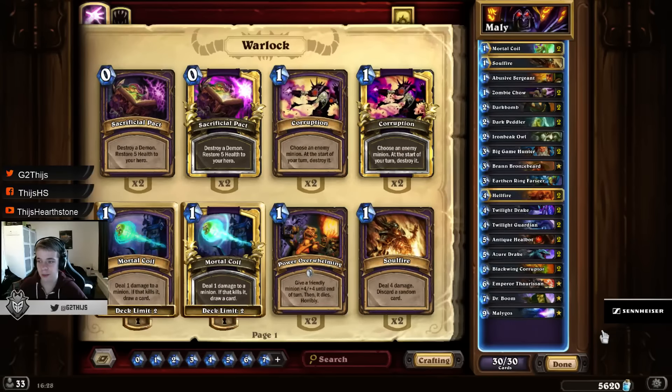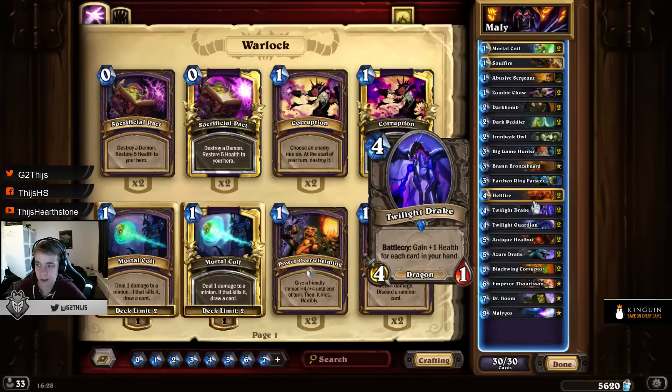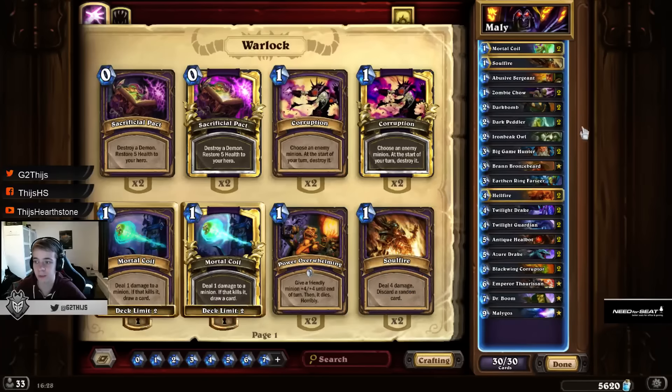Another really good thing is the Dragon package. Malygos Warlock wasn't really able to play End of Dragons before the new set, but now it's actually possible since Twilight Guardian is here. Together with Twilight Guardian, Twilight Drake, and Ezra Drake, you have enough to also play Blackwing Corruptor — which is of course a really good card if you can pull it off.